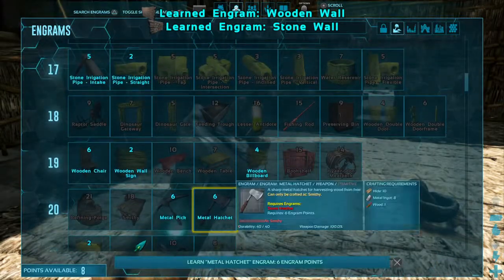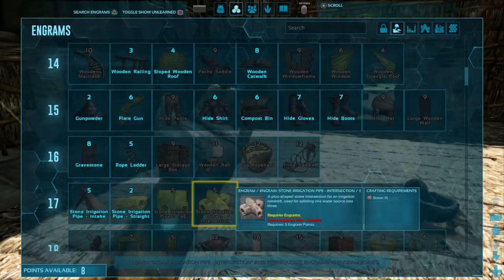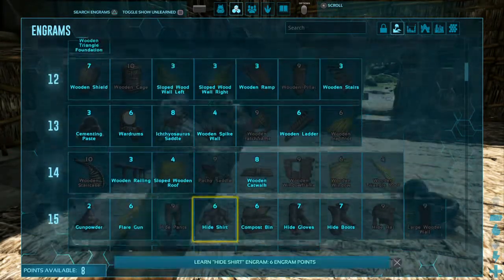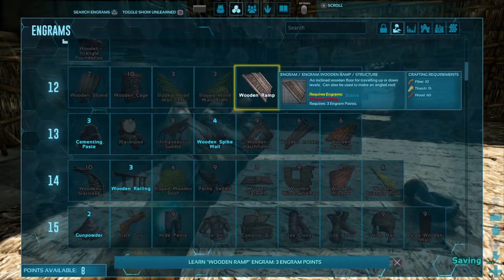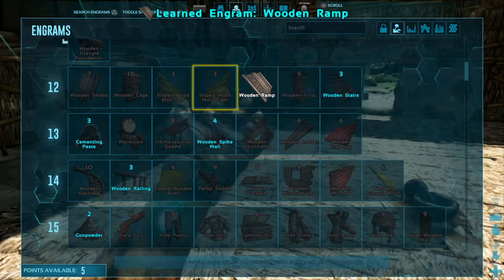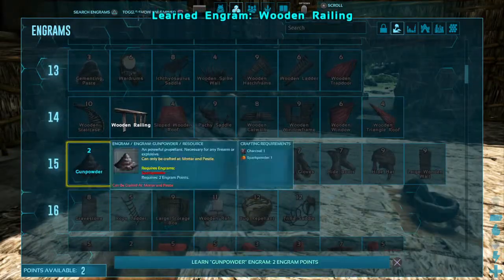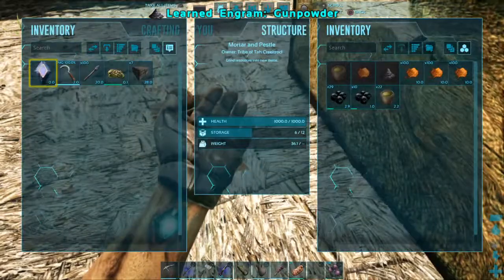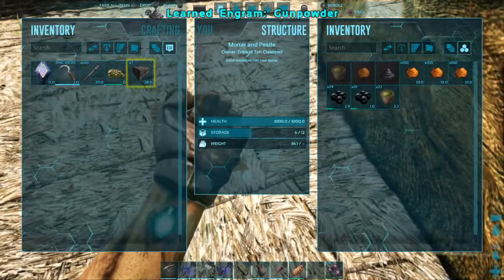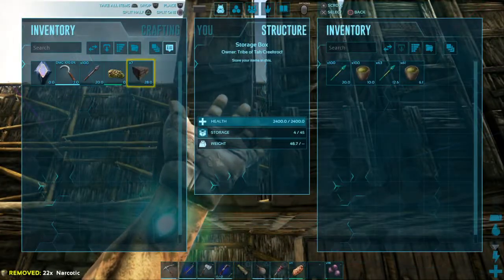I'd like to have some ramps. Wooden ramps — let's unlock those. That leaves me with five. Let's do the railings, and I guess I could unlock gunpowder again — that pretty much takes everything. I've got quite a bit of spark powder in here. I could start making some gunpowder — that would probably give me another level up pretty quick. Let's get that going.